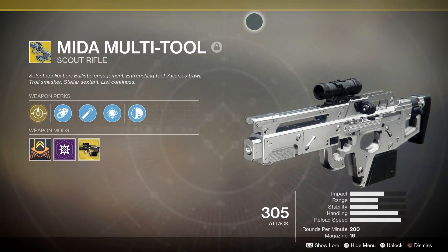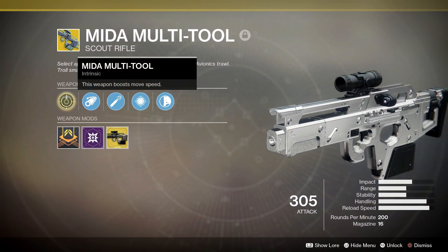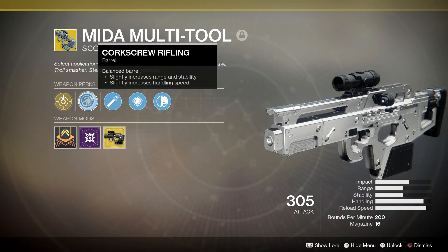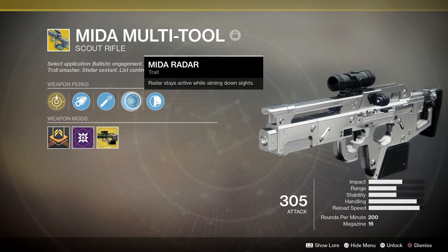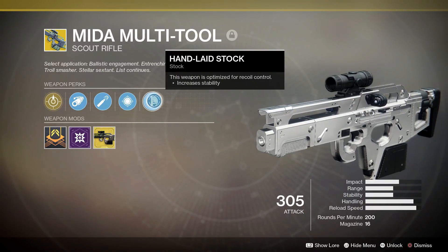Now this weapon — I love to use it but I hate to love it as well. It's got the Mida Multitool Intrinsic Perk which boosts your movement speed, Corkscrew Rifling which increases range, stability, and handling speed, High Caliber Rounds which further increases range and makes enemies flinch, and Mida Radar which keeps the radar active while aiming down sights, plus Hand Laid Stock for increased stability.